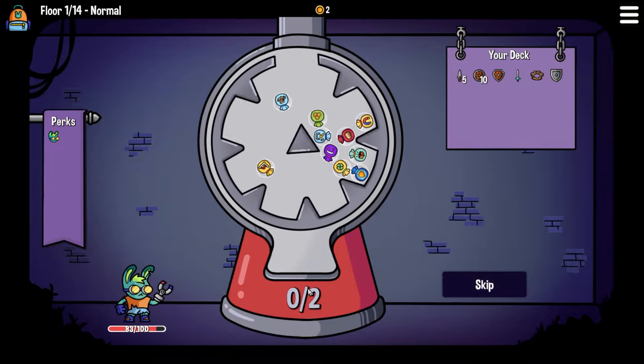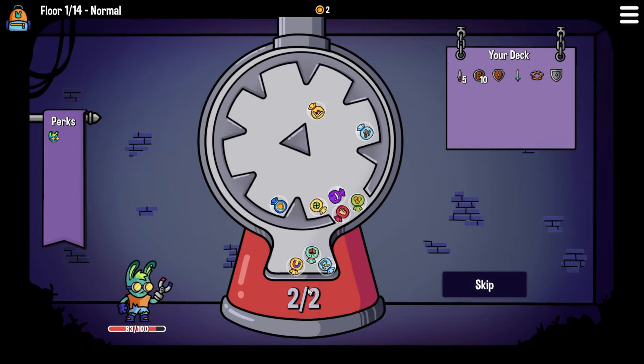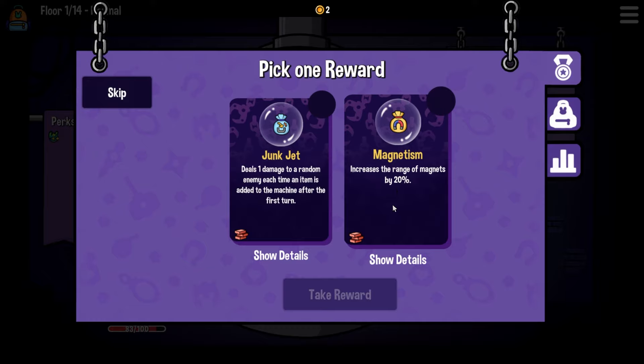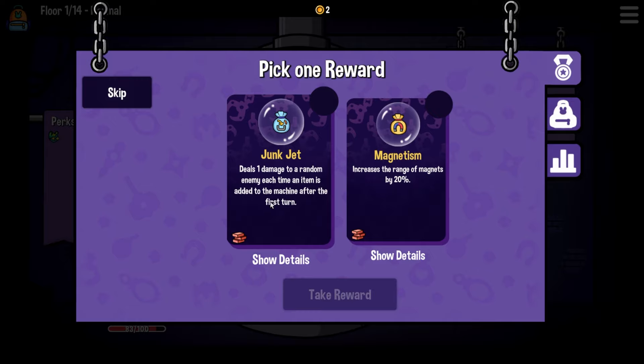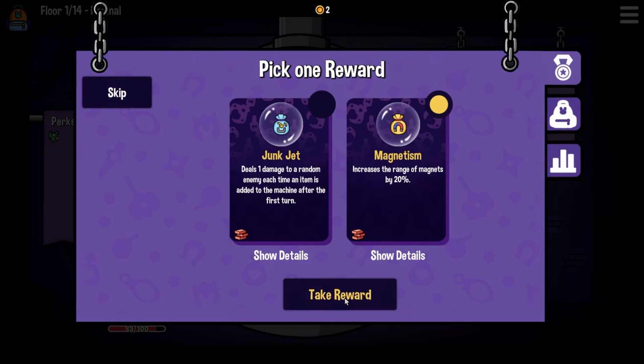We've got our perks here - let's see how this goes. Nothing fell out in the first turn around. There's a magnet perk - magnetism: increase the range of magnets by 20%. Based on who we are, that could be amazing. Or deal one damage to a random enemy each time an item is added to the machine after the first turn - junk jet. But let's go for magnetism. It seems like that would go really well with our character.